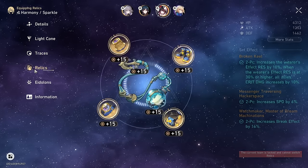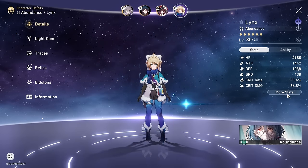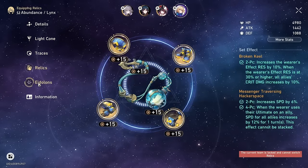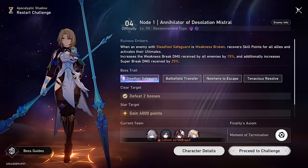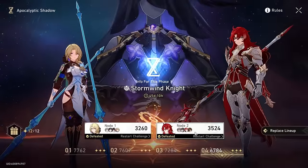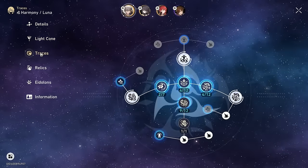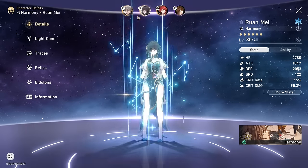Otherwise, you do what I do and go for a style where you deal with the adds first and then nuke the boss down when it's alone. Blade didn't clear as fast as my Zeela, but I still think he put up a respectable performance. You need 6600 points for full stars, and with two sides each side should be around 3300 points. My Blade team put up 3260 points, and I'm predicting that with Jade this mode would be a lot easier because Kekolia is quantum and wind weak, which would make a Jade Blade team shine.